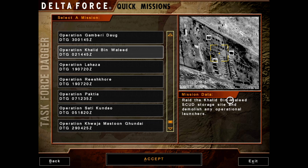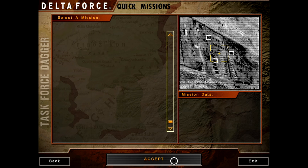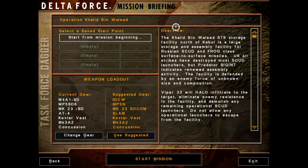Now we will be conducting Operation Khalid bin Waleed, ETG 021445 Zulu: spray the Khalid bin Waleed SCUD storage site and demolish any operational launchers. The Khalid bin Waleed surface-to-surface storage facility north of Kabul is a large storage and assembly facility for Russian SCUD and FROG class surface-to-surface missiles. US airstrikes have destroyed most SCUD launchers, but Predator data indicates renewed assembly activity. The facility is defended by an enemy force of unknown size and composition. Viper 3-3 will HALO infiltrate to the target, eliminate enemy resistance, and demolish any remaining operational SCUD launchers. Do not allow any operational launchers to escape.